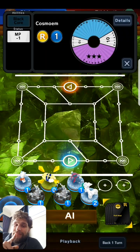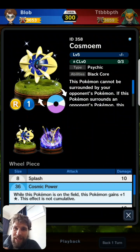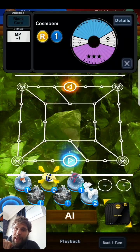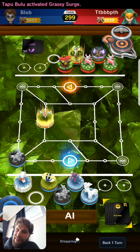Hey guys, treat time for you. I've just found this - I had a feature tool to watch today, and I just saw this. He's running a Cosmobium and an Ice Deep, using that ability to block flame energy, and he's got the Weevon in there.